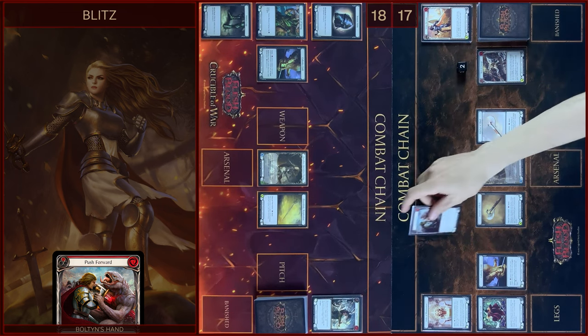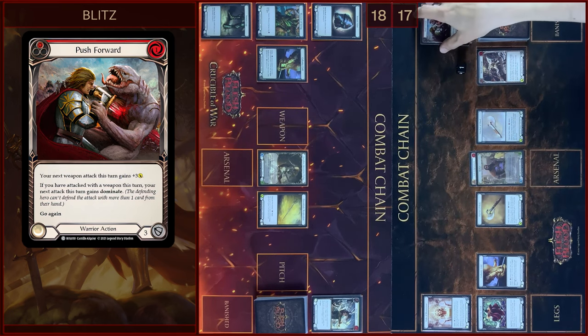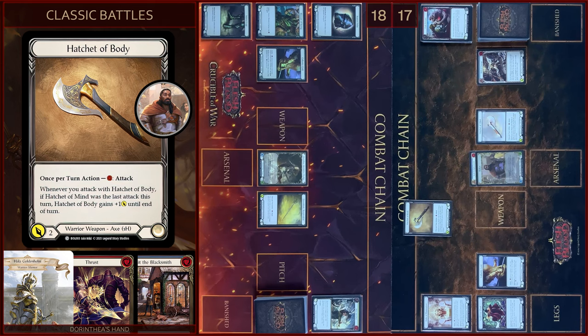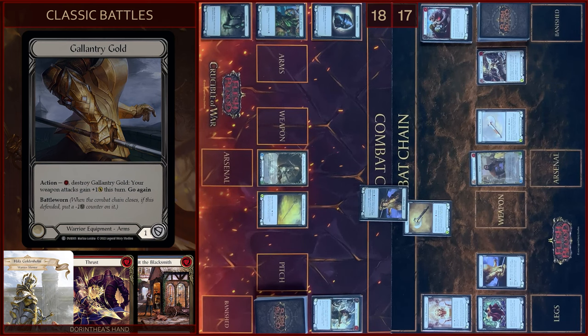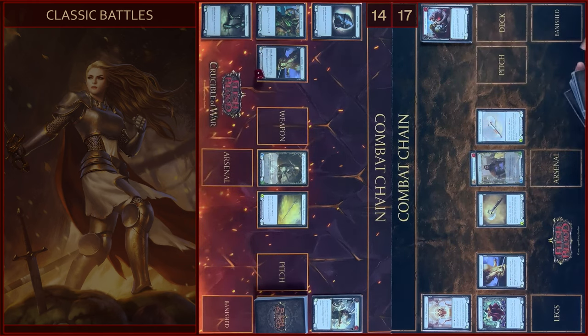Then I will play Push Forward. Let's close this action. And I will attack with Hatchet of Body. It will be five damage. I will block one. No reactions, take four. Passed on to you.